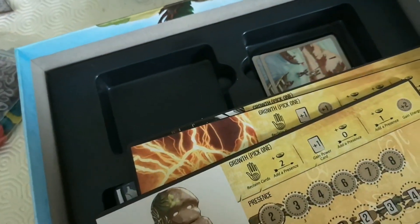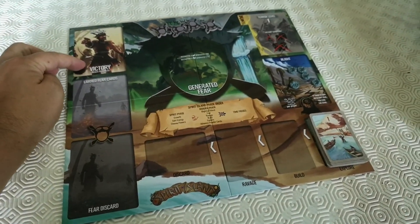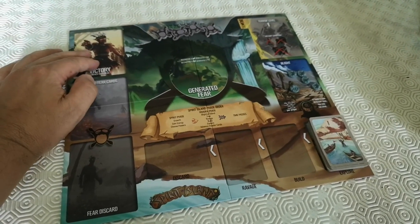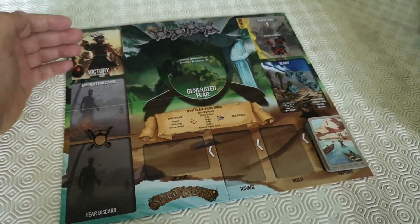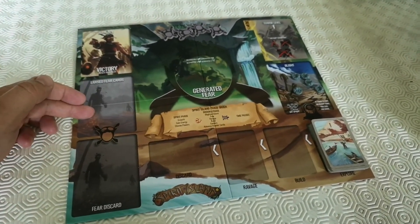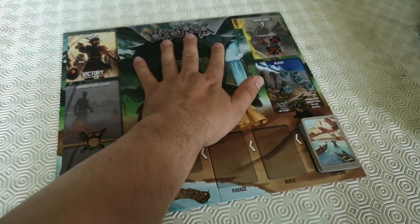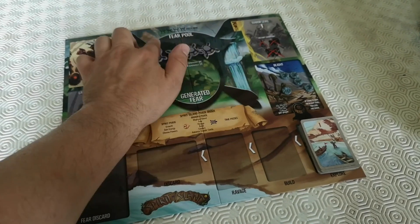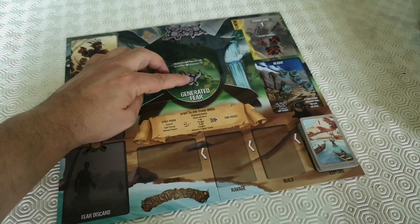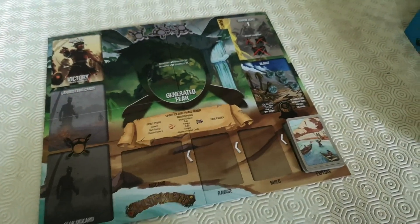Let's quickly lay out the board. This is where all your fear cards go — you shuffle them up and put them here. When you earn them, they move to here; you then reveal them and discard them having used them. To earn fear, you place fear tokens up here — four per player if I remember correctly. Once you've got enough fear, they go back up there and you claim a fear card.